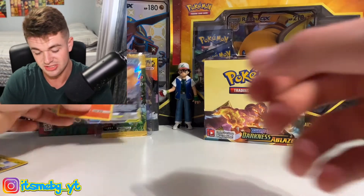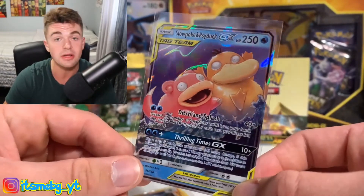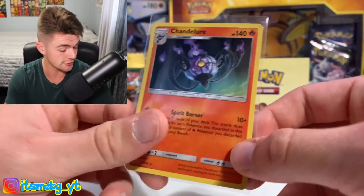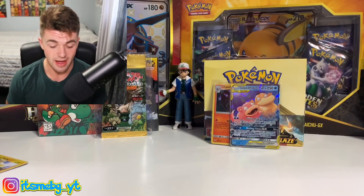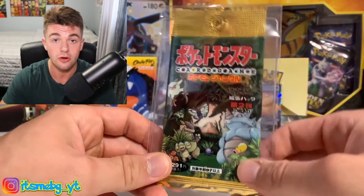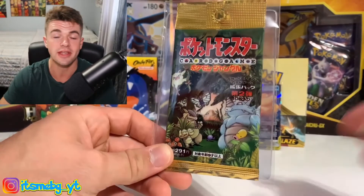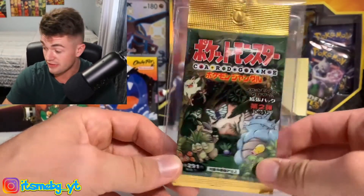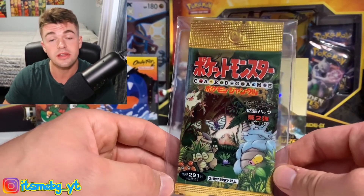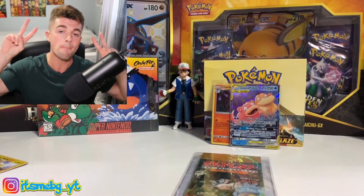We didn't get too lucky with those six blister packs. But this is what we managed to pull — hit of the video: Slowpoke and Psyduck holographic, and Chandelure. That's it for the Unified Minds blister packs. Like I said at the beginning of the video, 100 subscribers — we are two subscribers away. Who's gonna be the lucky hundredth subscriber? Hopefully you! Click that subscribe button right now, click the notification bell so you can be notified when I upload this fire pack opening because it's gonna be epic. Leave a like on this video, leave a dislike if you did not like it. I'll see you guys in the next one. It's me BG. Peace.